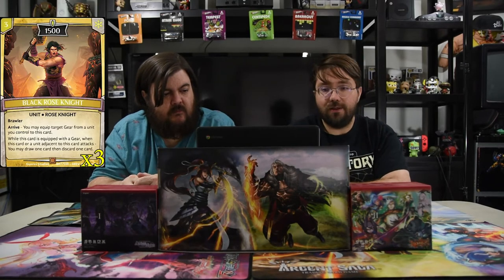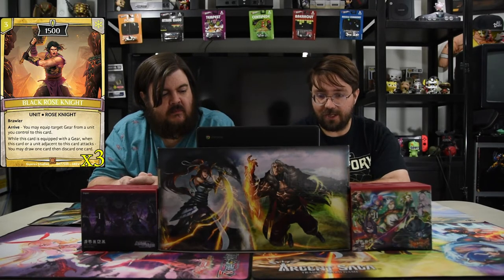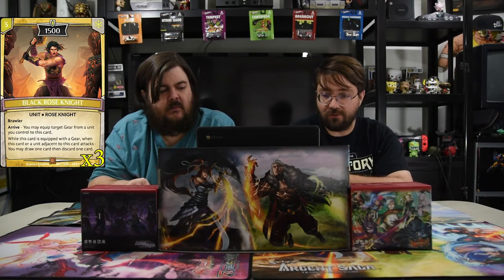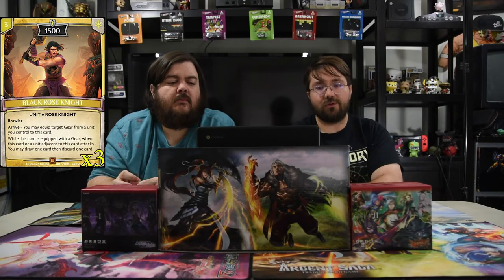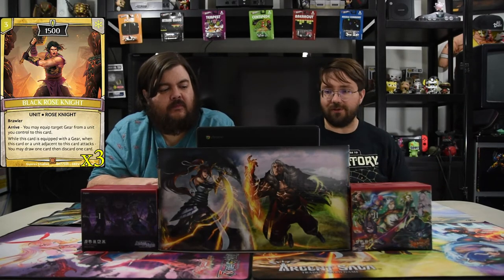Next is the Black Rose Knight — the angler of the rose knights — a three-drop 1500. He has Brawler, so when he comes into play you can attack a tapped unit. On arrive, you may equip a target gear from a unit you control to this card. While equipped with a gear, when this card or an adjacent unit attacks you may draw a card then discard one card. Basically any time you swing with the gear or someone next to him swings, you draw and discard — you'll have so many gears in the discard zone.